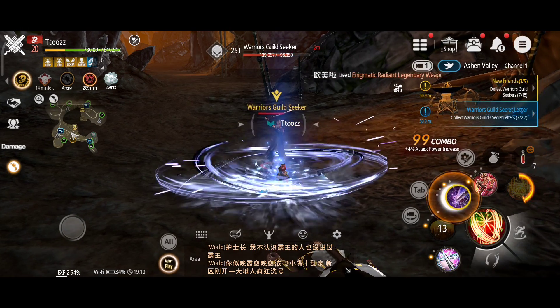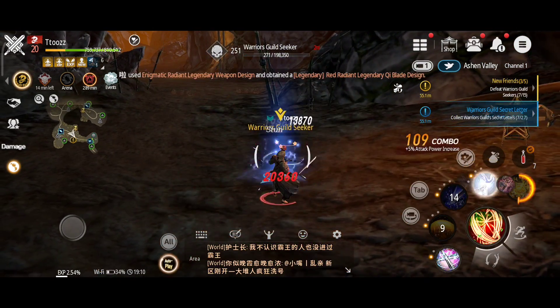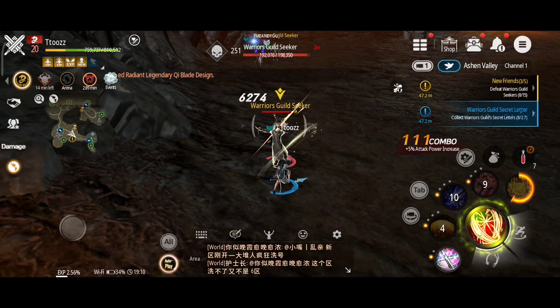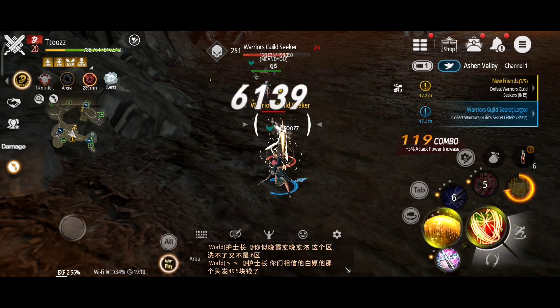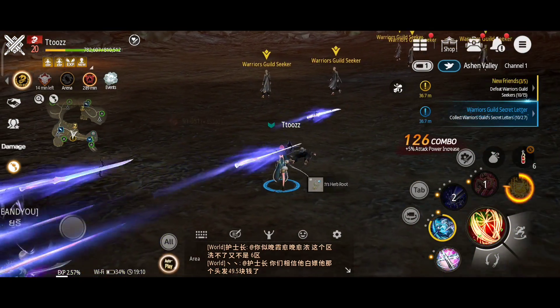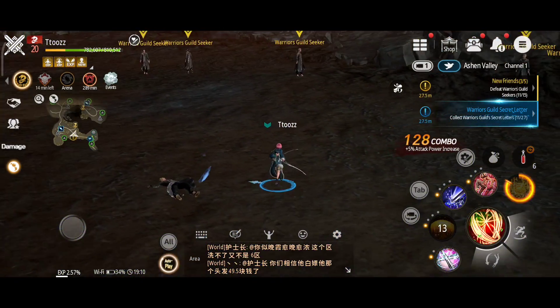Dual Blades can control their difficulty level by focusing on one of two specializations: the Way of the Lotus, which lets them harness the energy of harmony to unlock powerful skills, and the Way of the Shifting Blades, one of the most challenging specializations, which focuses on cycling through stances with blades changing directions during lightning-fast attacks.